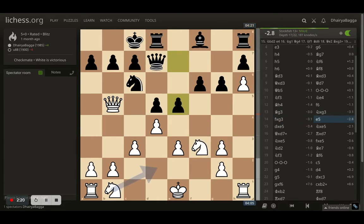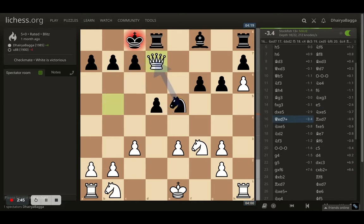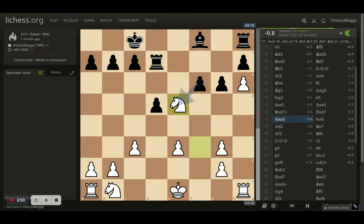Opponent takes, I take back, and now comes e5 trying to break open the center because my king is still in the center — that's a good strategy by my opponent. I take the pawn and the opponent takes with the knight, asking for a queen exchange, and rightly so. It's advantageous to the opponent — why not? Opponent has already castled, the rook is in the center, I haven't castled, his knight is active. I did exchange. Opponent takes back with the rook, allowing me to take the knight, gaining the center pawns, which is again good for black.